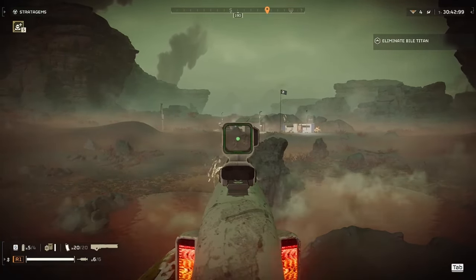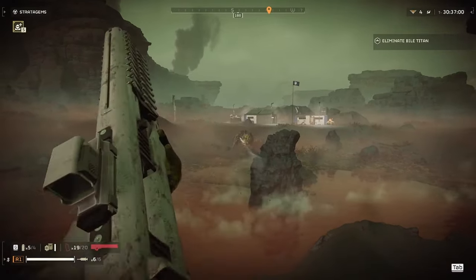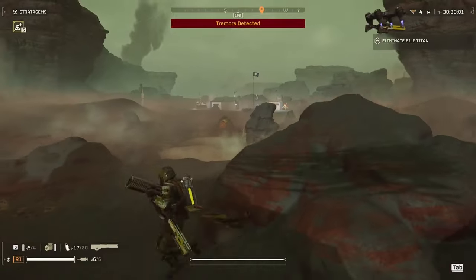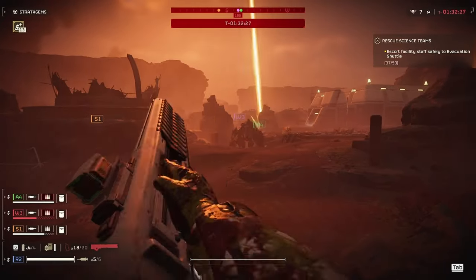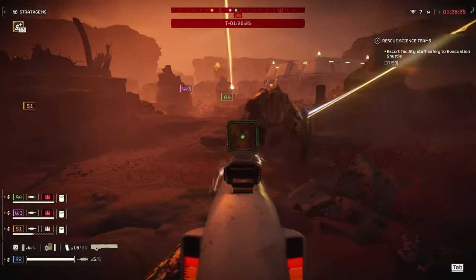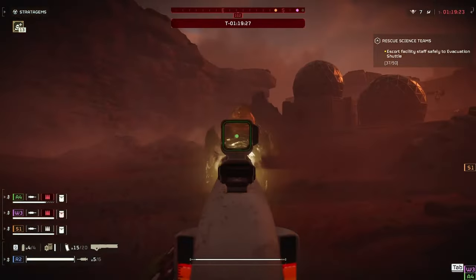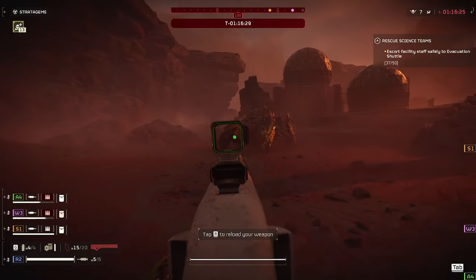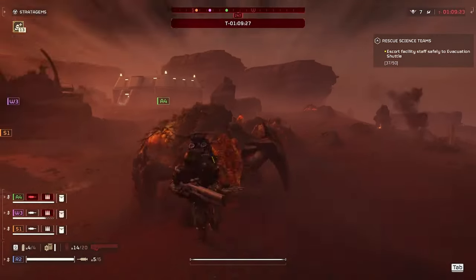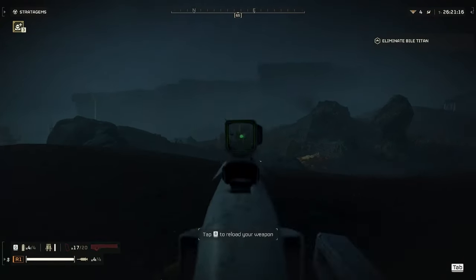You can do some damage to a Bile Titan with the gun if your whole team focuses on it, but it's not a very reliable counter and you're better off using the Railgun for other things. As for the Charger, there is a little bit you can do: shoot it three times with a well-charged shot to the head and you will kill it, or focus two to three shots on the legs, and once that armor is blown off and the bug meat is exposed, finish it with your primary weapon. If a couple of teammates also have Railguns it's even faster, but it's not the best way to counter a Charger — more of a useful tool if you're already carrying it for another reason and a Charger shows up.